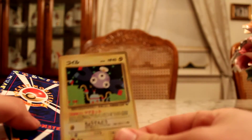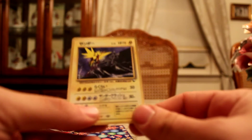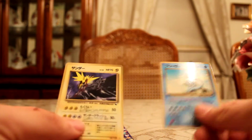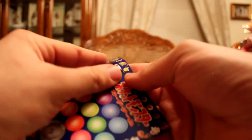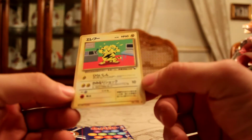Got a Magnemite. There is a Zapdos in here — awesome! So I got two of the Legendary Birds, it's really awesome. Put these aside. And then the last card on this sheet — probably a Bulbasaur or something. Nope — Electabuzz! It's a really nice card too.